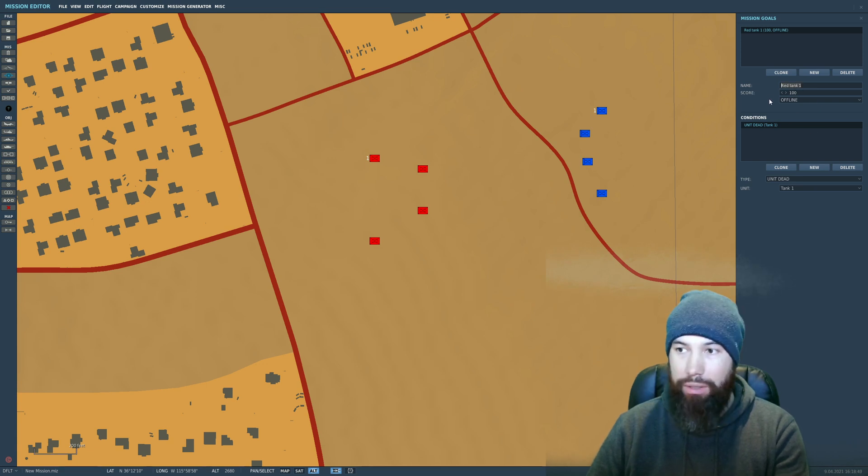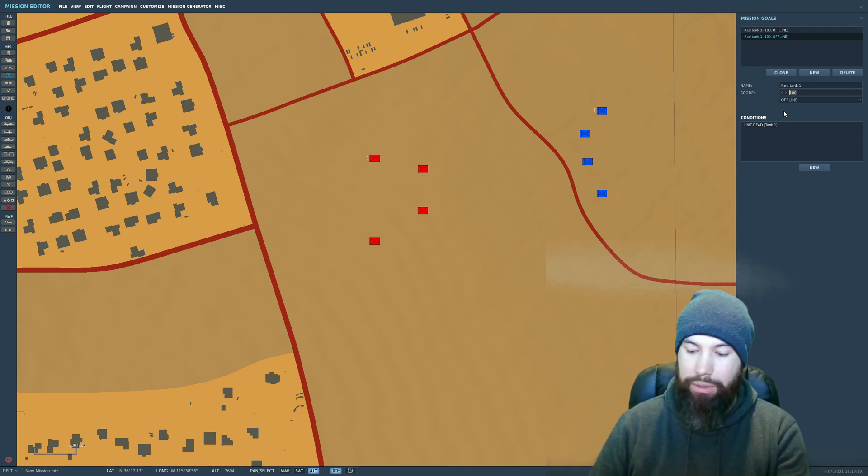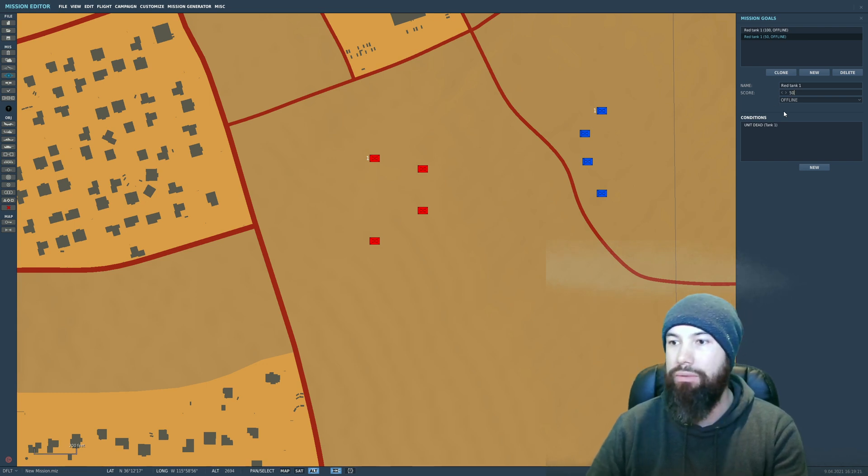So if Red Tank 1 dies — in other words, the blue team kills Red Tank 1 — we get 100 points. Now let's do the same thing but for damage. We'll clone this goal to make life easy, and the tank remains Tank 1. Let's change the score — we're not going to get full points just for damaging, so let's say 50 points for damaging.